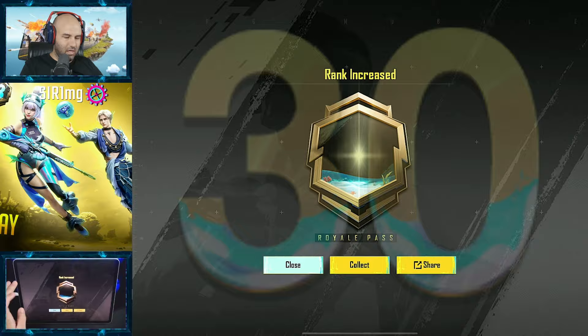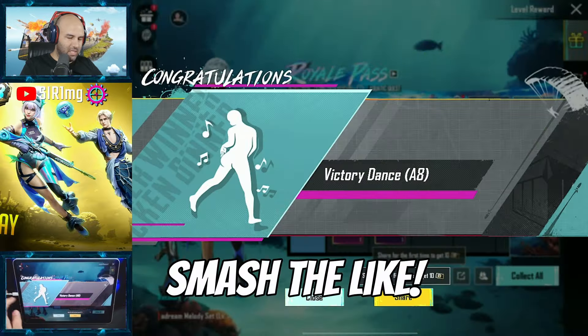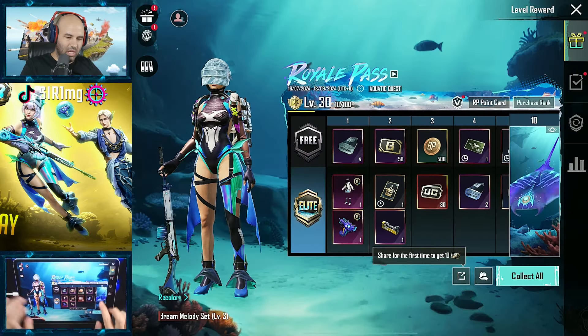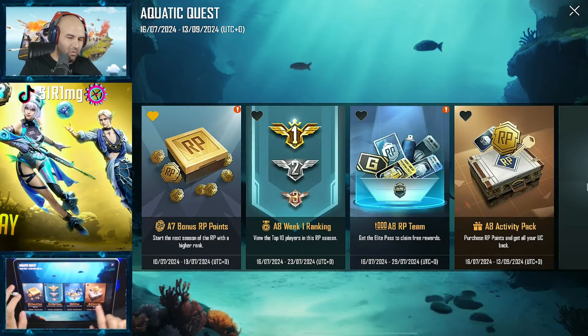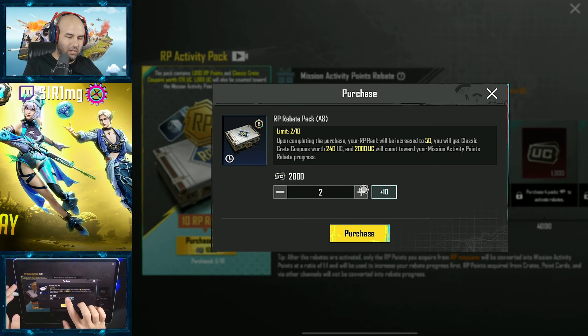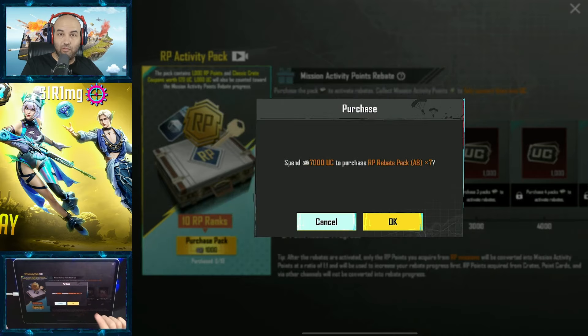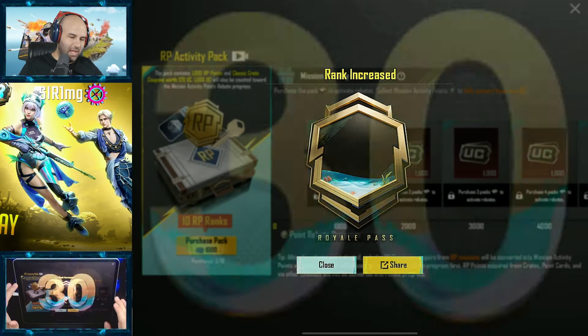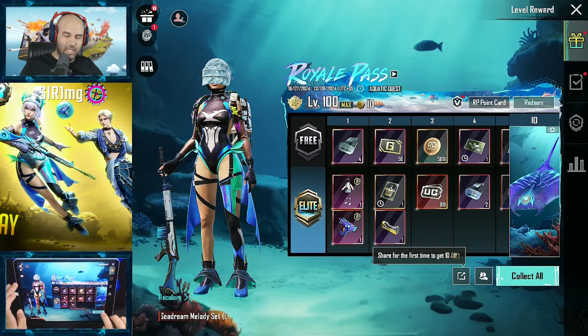Another thing — we are not just maxing it by clicking purchase rank. We are going to activity pack. The reason is because when we do missions later in the season, we will get every single bit of UC back. So basically we are maxing it for free. That's important to know. 7,000 UC and level 100.